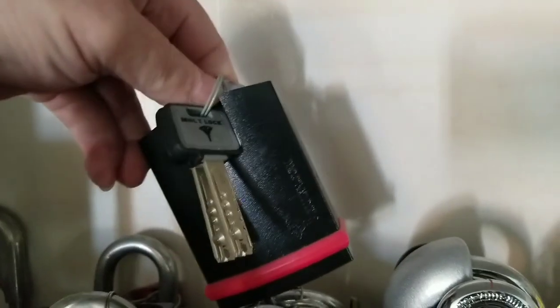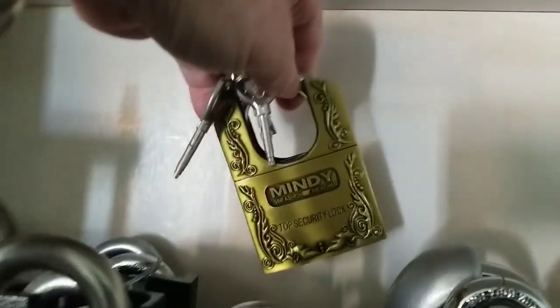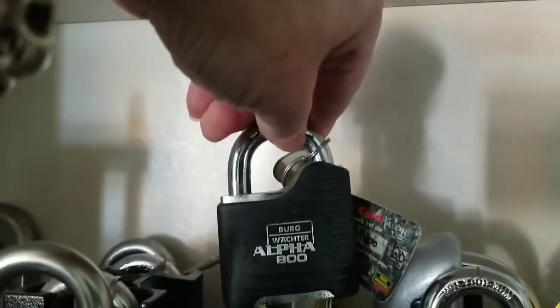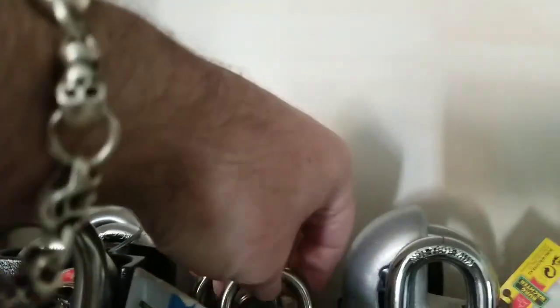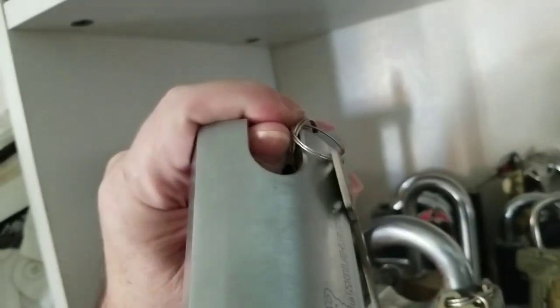What else have we got in the back? Heavy. Multi-locks. Lots of multi-locks. Different kinds of bendies I got. I got an Alpha 800, which is a great lock — I haven't got to pick it yet. A dome. This is a really nice dimple lock. Comes with a key card. Really, really cool lock. I haven't got to pick that either yet.